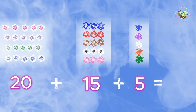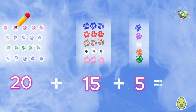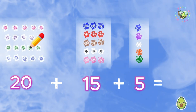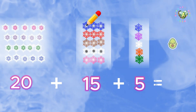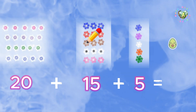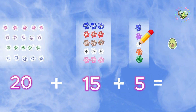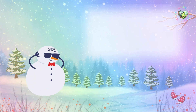Remember, count each snowflake once — point at each one so you don't count any twice or miss any. 1, 2, 3, 4, 5, 6, 7, 8, 9, 10, 11, 12, 13, 14, 15, 16, 17, 18, 19, 20, 21, 22, 23, 24, 25, 26, 27, 28, 29, 30, 31, 32, 33, 34, 35, 36, 37, 38, 39, 40. It's forty. Forty tiny snowflakes.